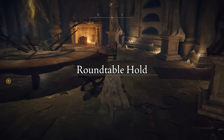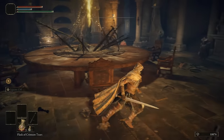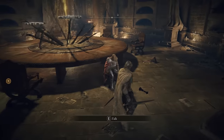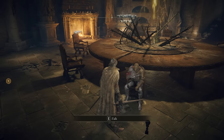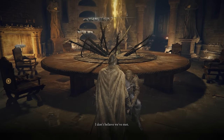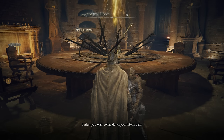So to get this, the first thing you'll want to do is go to the Roundtable Hold and see if Dee's here. If he is, talk to him, and you may get the option to show him some Death Root. If you do get the option, show it to him. If you don't, it's probably because you don't have Death Root yet, so I'll show you how to get it in a second. Have a little chat with him.